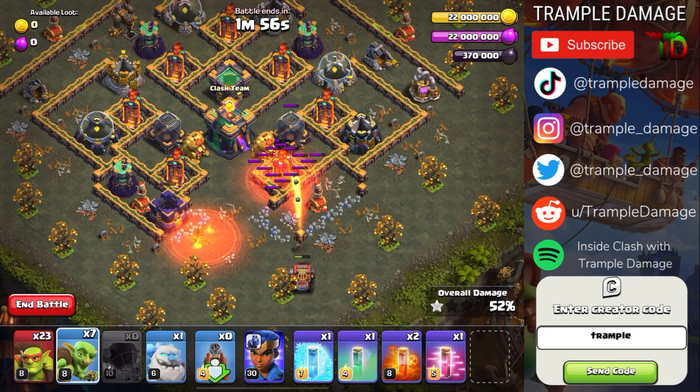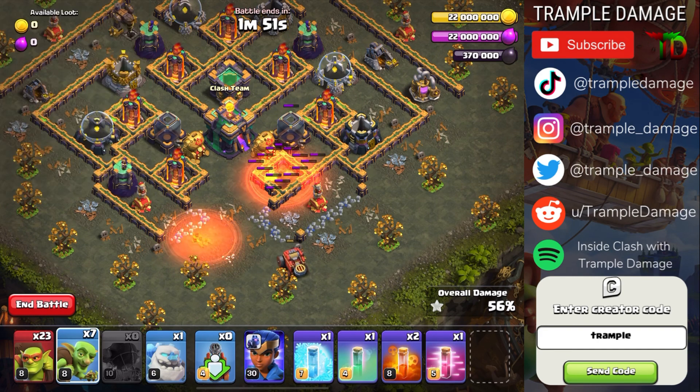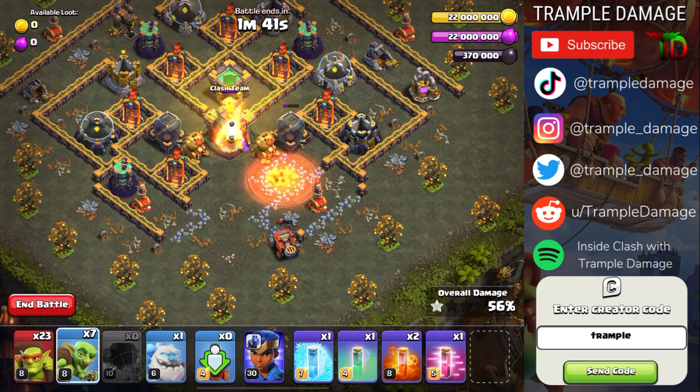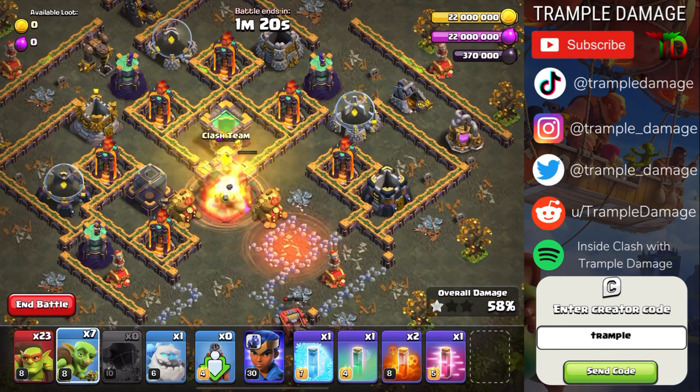While the Flame Flinger makes its way to the Town Hall, check out my podcast 'Inside Clash' — it's been getting great feedback. Also find me on TikTok, Instagram, Twitter, and Threads. Use creator code Trample if you can, and if not, support any creator. Also check out tools like Clash Ninja and Clash Spot.